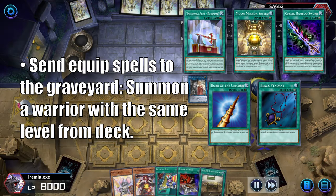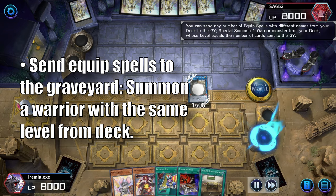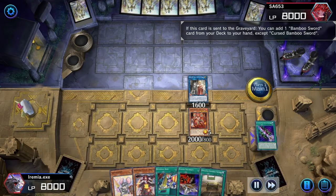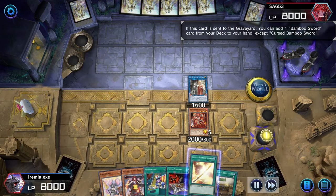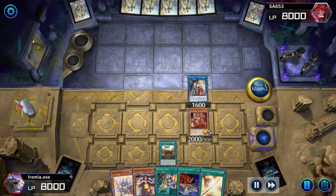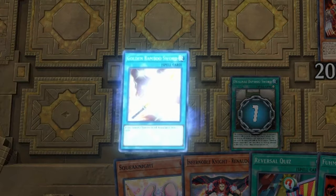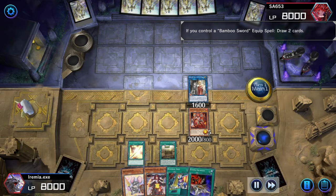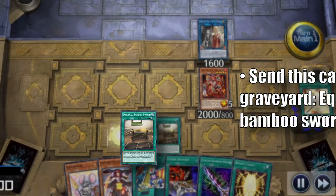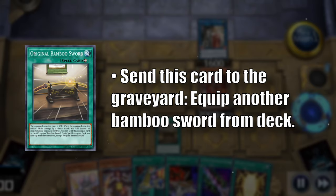Now let's activate Soul's second effect. By burying a bunch of equip spells, we can special summon a Warrior with an equal level while simultaneously thinning our deck even more. One of the equip spells we sent was another Cursed Bamboo Sword, so let's go ahead and grab Golden Bamboo Sword from our deck too. Now we can equip the original Bamboo Sword, or just fire off Golden Bamboo Sword to draw two cards. I probably should have activated the Bamboo Sword to thin our deck a little more, but never punished.